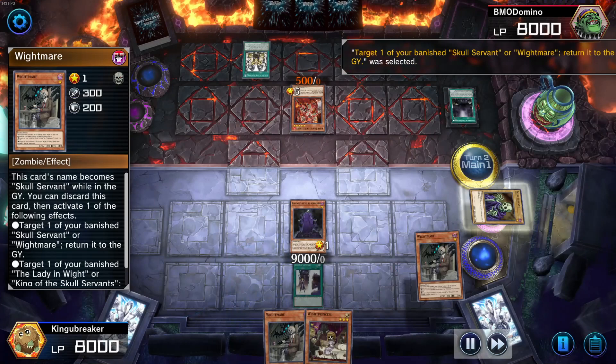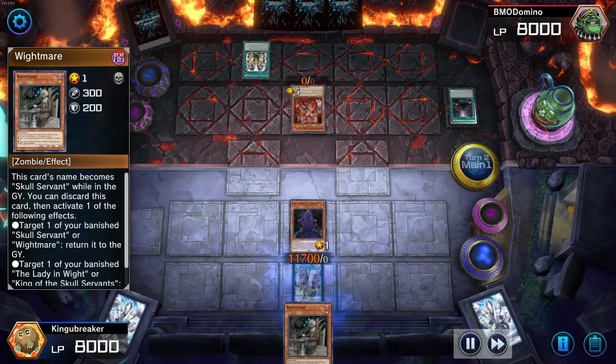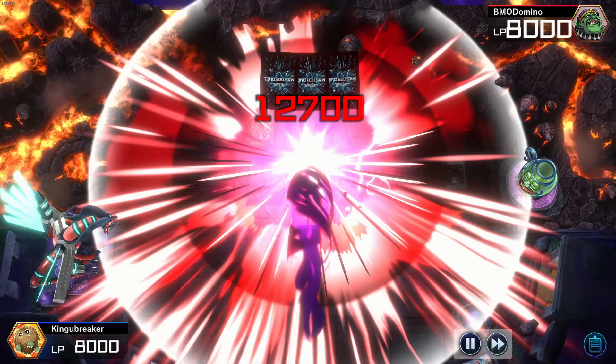I'll use White Mare, and then chain to White Princess — bump up that attack. It's what we like to see. And then I'll use White Mare again to bring back the Lady in White, and here we go. 12,700 damage.